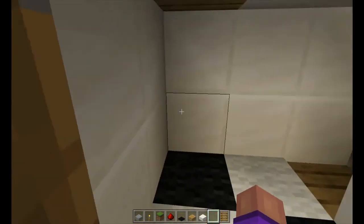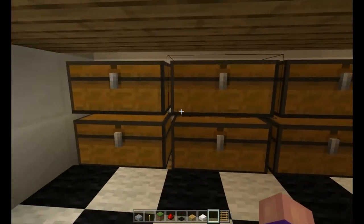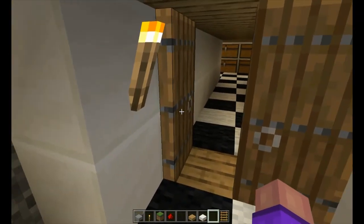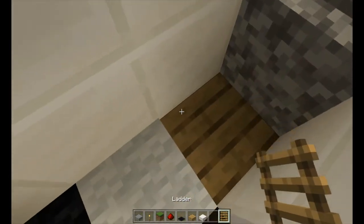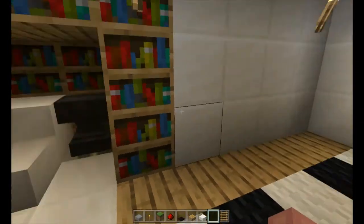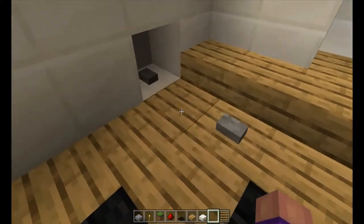My sister couldn't find this until I showed her. Here's the chest room — you can put signs on there and label them. You could even put your chest room like on the outside of the secret base, just out in the open, if you hide it really well, but I didn't do that very much.